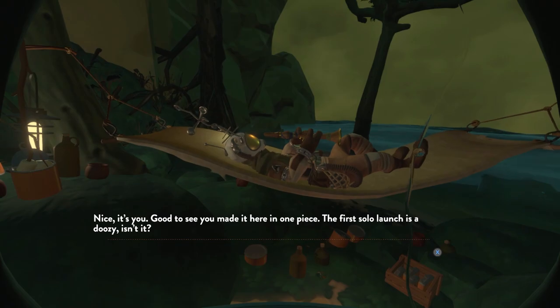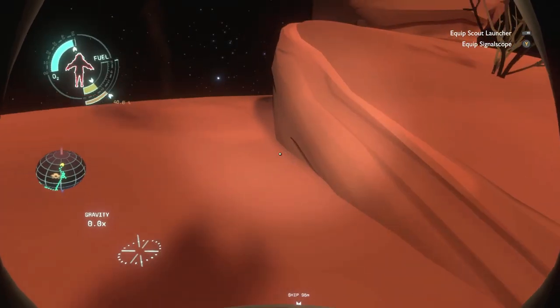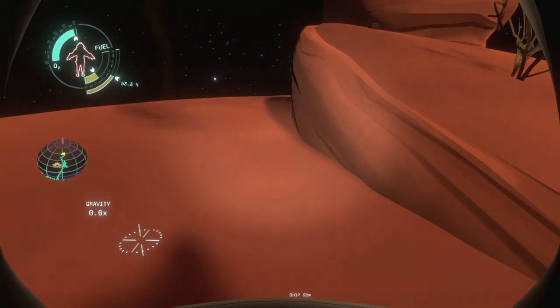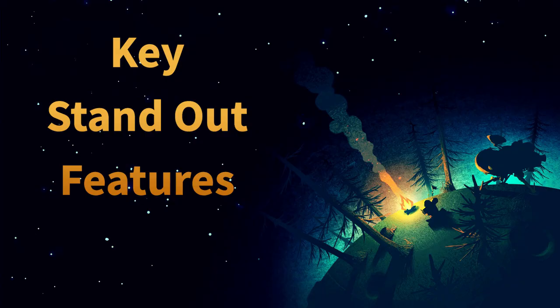Side note: talking to Gabbro on Giant's Deep will eventually unlock Meditating, which will allow you to reset the loop from the start menu. That's super helpful, so remember that.